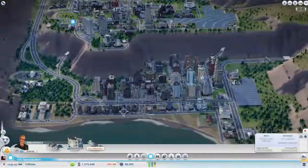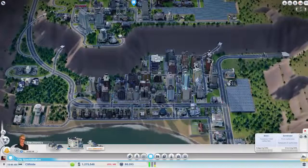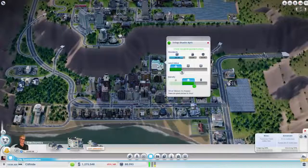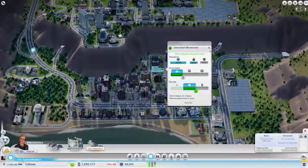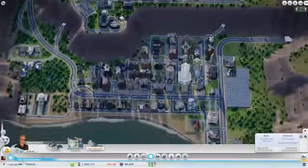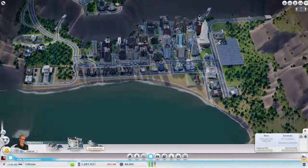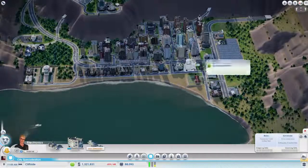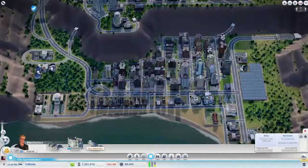We've got some nice buildings coming in down here. The center section is mostly high density — we've got a few more mediums to upgrade, but the vast majority of the center section is high density. And this lower section is now mostly high wealth through here, as well as some medium wealth in the corner to help fulfill some sections that we were missing in our jobs.